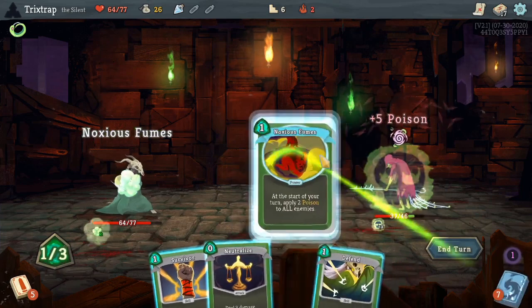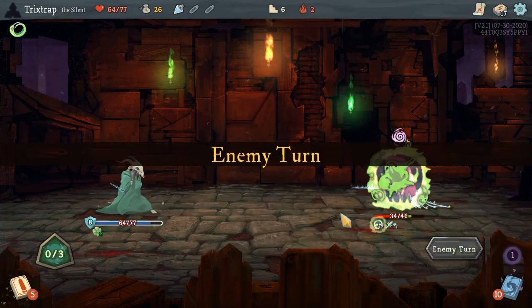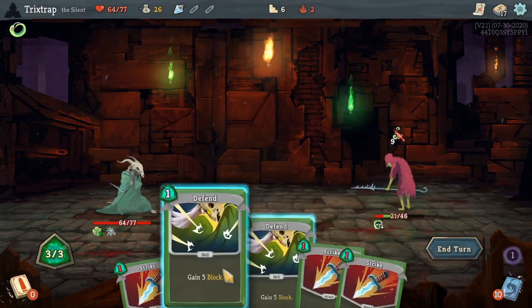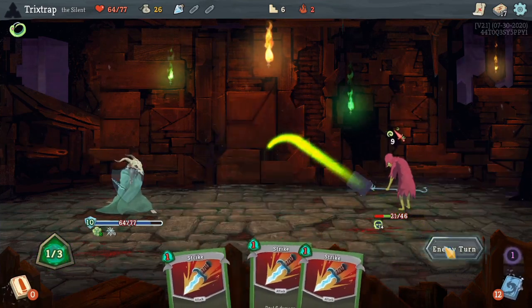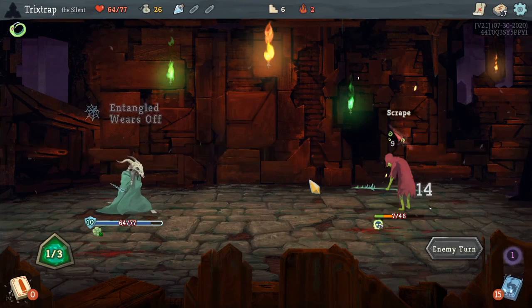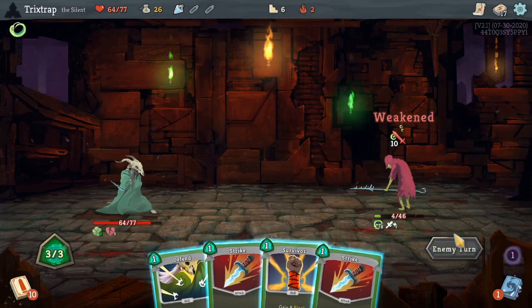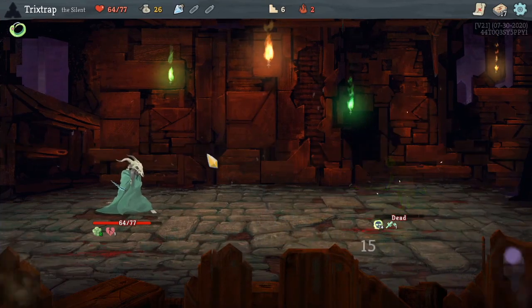Just minimize whatever damage we can. Yeah, he's done. The poison builds are so much fun when you actually get them. You don't want like a half poison build where you just get like three poison cards. I don't know why I'm even doing anything — I can just end my turn.